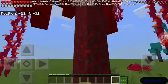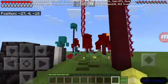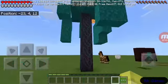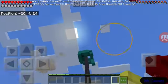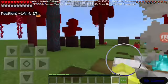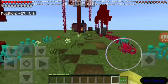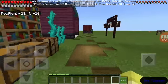Here's a crimson tree. It has to be planted on the nylium - crimson trees have to be planted on crimson nylium, and warp trees have to be planted on warped nylium. This is a warp tree and they can go from about this tall to that tall - this thing's like 30 blocks tall. Here's the warp door, warp roots, and also crimson roots over here.